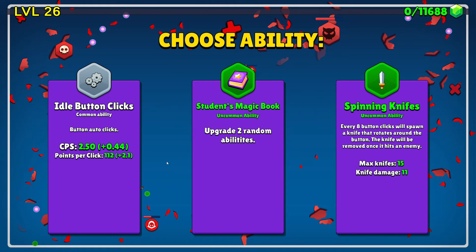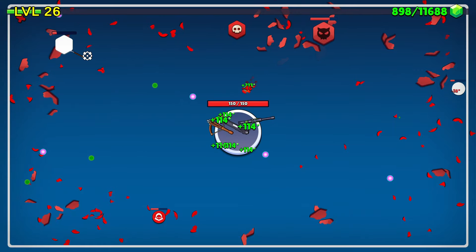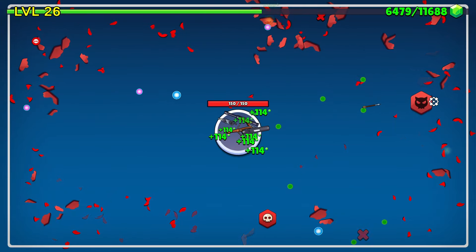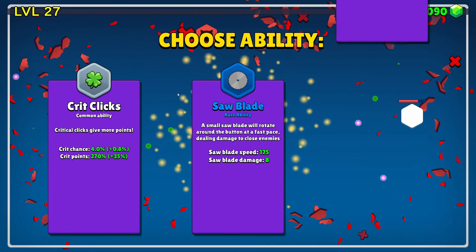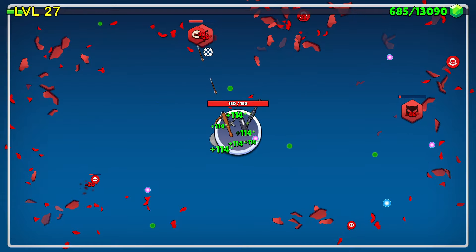Spinning knives — they rotate around the button, they don't rotate anywhere else. We'll just take the random idle button clicks, it's fine. No enemies to shoot, what's going on? Saw blade! A saw blade will rotate around the button at a fast pace. I'll take it. Is it deflect bullets maybe? Doesn't seem to. We get broken Uzi again — let's do that.